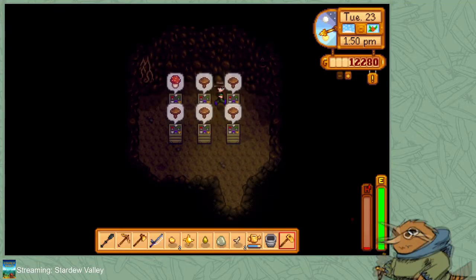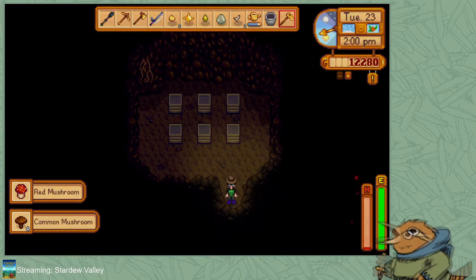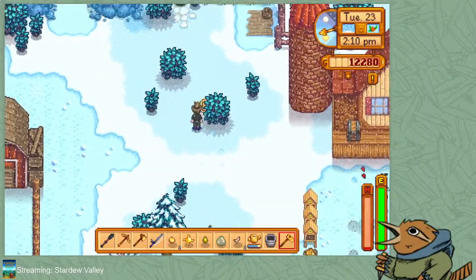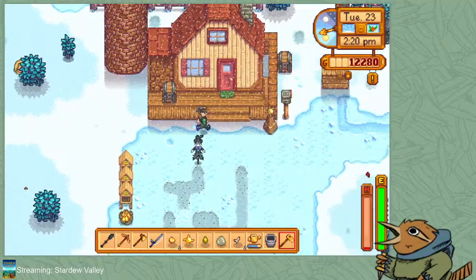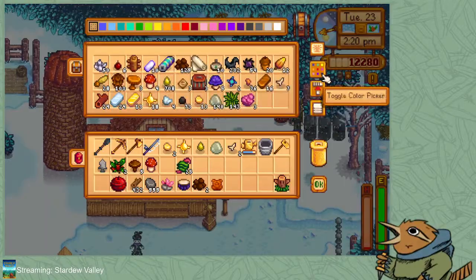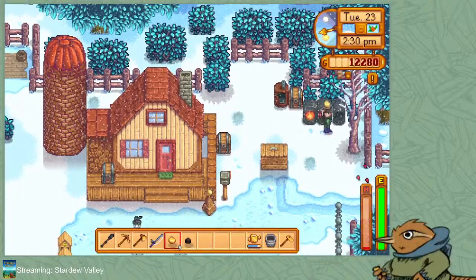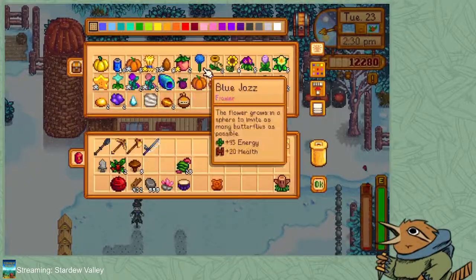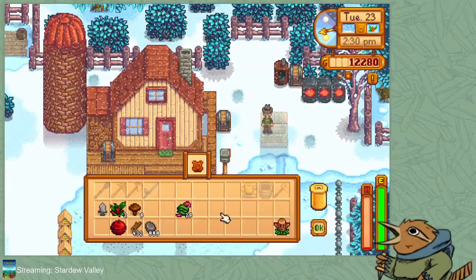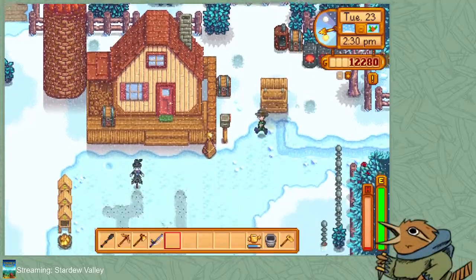I did not actually hit the mushroom cave. So winter — I've only got a few days left in winter time. First things first, let's drop this stuff off and get the rest of this gold going. Not especially, but I'm going to sell a lot of these things because nobody's going to ask after those. We've got our special bait, we've got our wood and our stone.